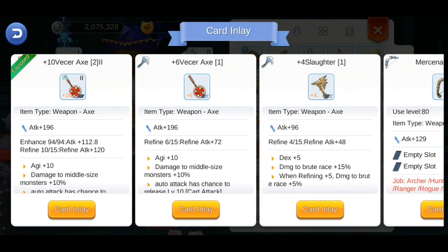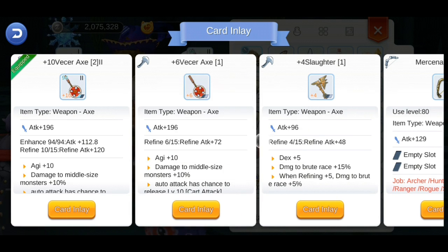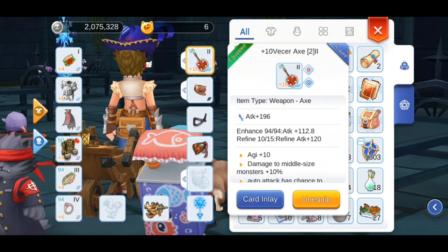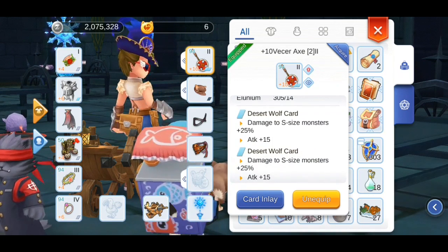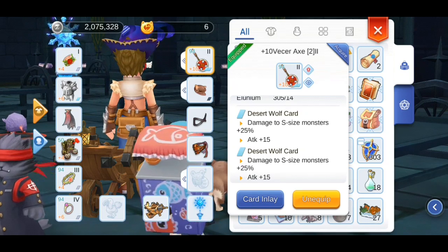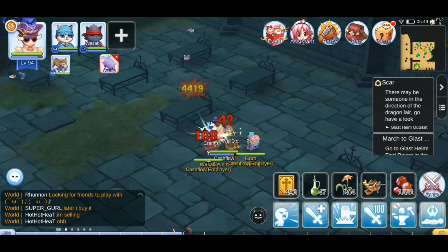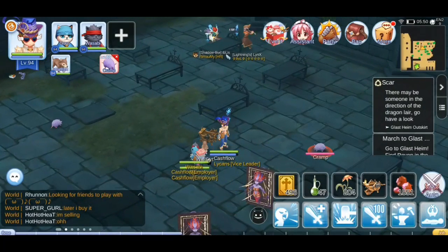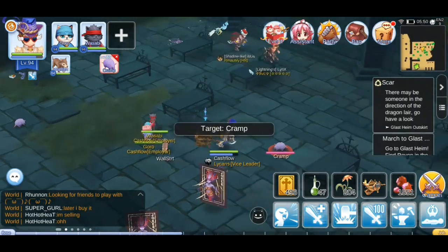One of the common misconceptions about size cards is that they negate the weapon penalties that weapons have. So I'm going to demonstrate using 2 Desert Wolf cards. Each Desert Wolf card will add 25% more damage to small size monsters and 15 more attack. The third damage test is without Weapon Perfection and 2 size cards, and the damage is 2.8k, not 3.4k. This means that size correction and size bonus are 2 different things.